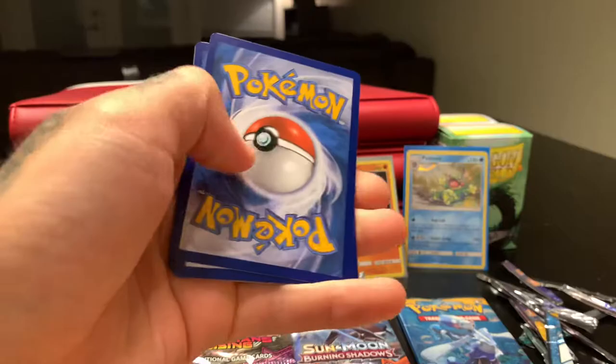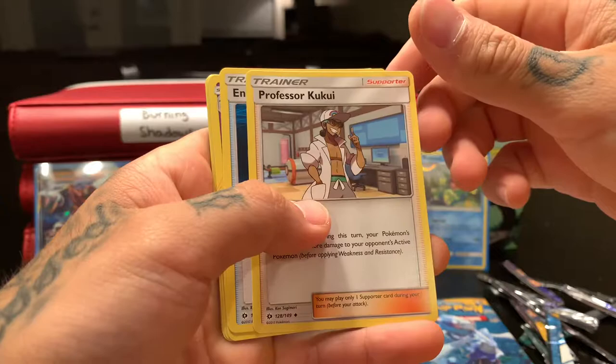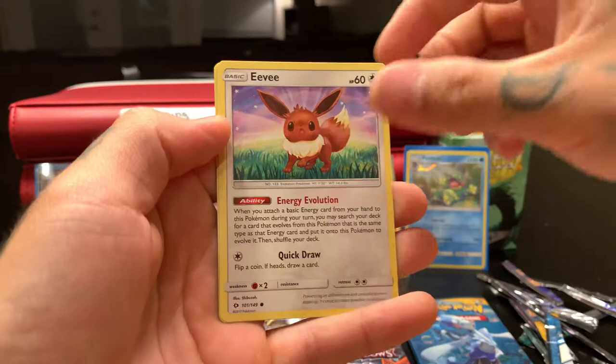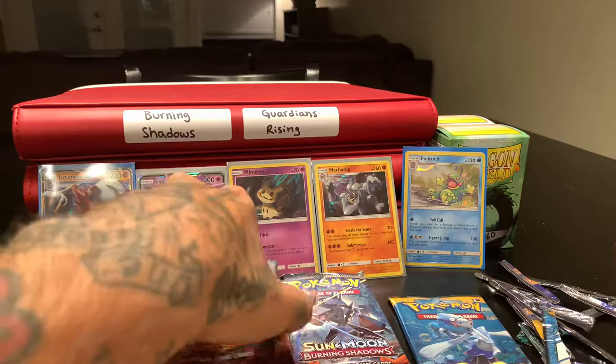Calling card. Lightning — nope, fighting. Professor Kukui, Energy Switch, Golbat, Hippowdon, Alolan Marowak, Crabrawler, Eevee, Snubbull — reverse holo — and Palossand.